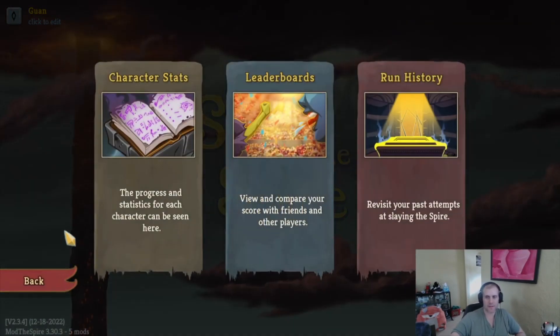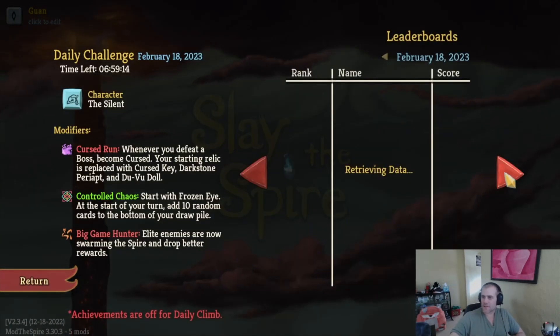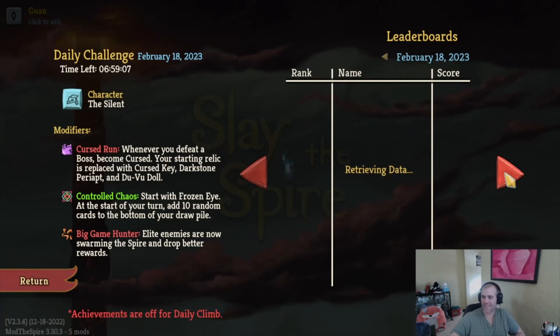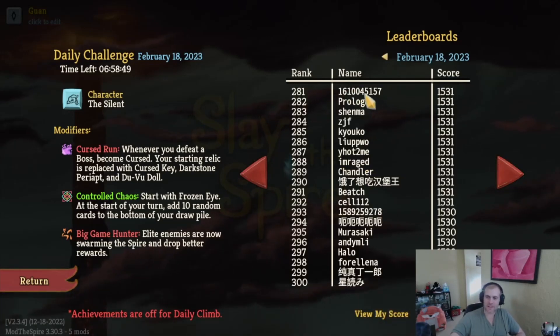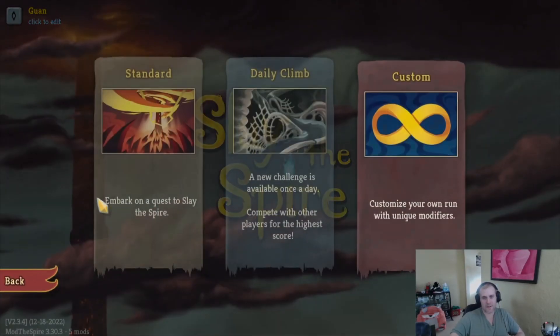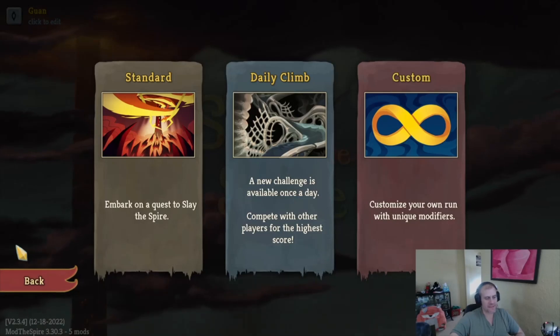We did pretty good — 1532 points. Let's see where that puts us on the leaderboard. 1532 — looks like it might be top 500. It always starts going down really slow now. Right here: 271st place. Not bad at all — we tied Roland, suck it Roland! And if you're at 231, 1610045157 — you got your ass kicked. Thanks for joining us. Back tomorrow for one more — I do like the daily climbs, they're unique and interesting, they're just really easy to beat. We'll do another one at least. Talk to you later, bye!